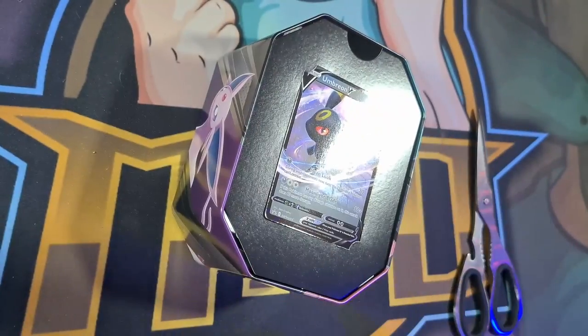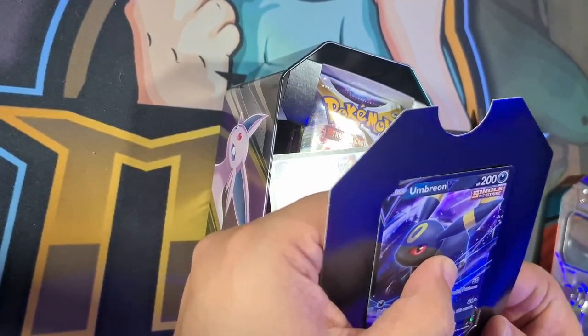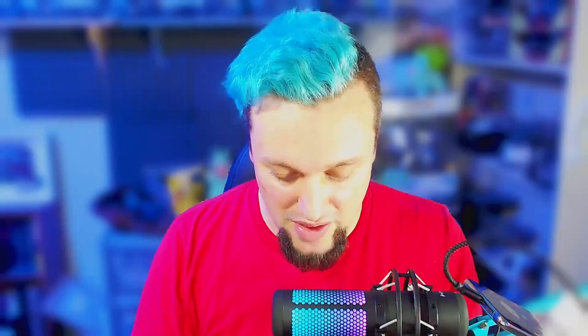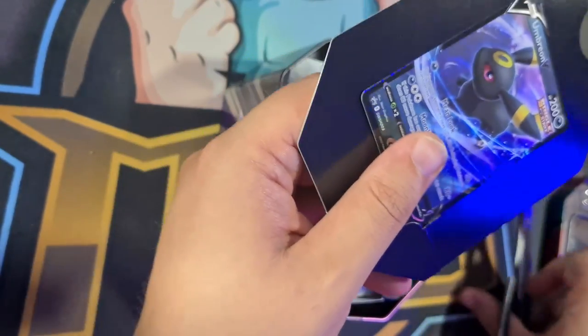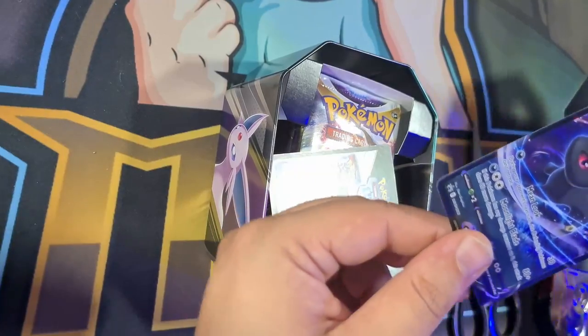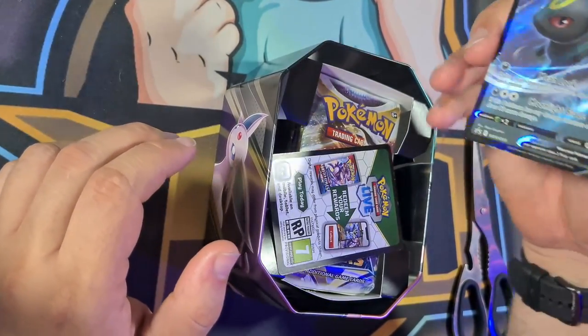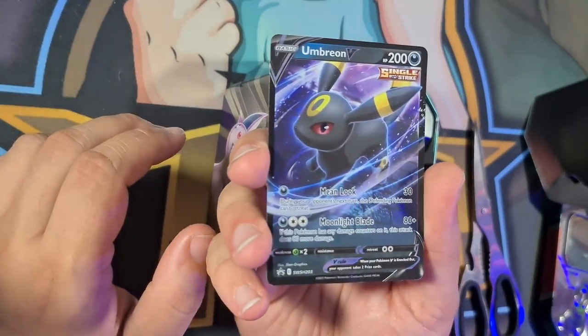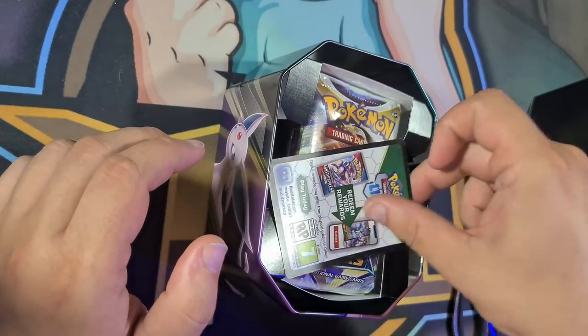First things first, let's have a look at this Umbreon card. Let's see what sort of nick it's in. Let's get it out of these sleeves — risky maneuver. There we go, that should release it without damaging the card. Excellent. It has got a bit of warp, sadly. It is a little bit curved, but it's still a very pretty card. I'm going to pop that up there.